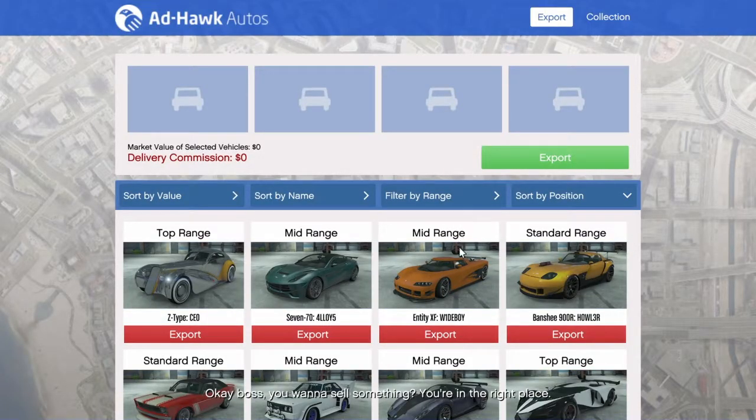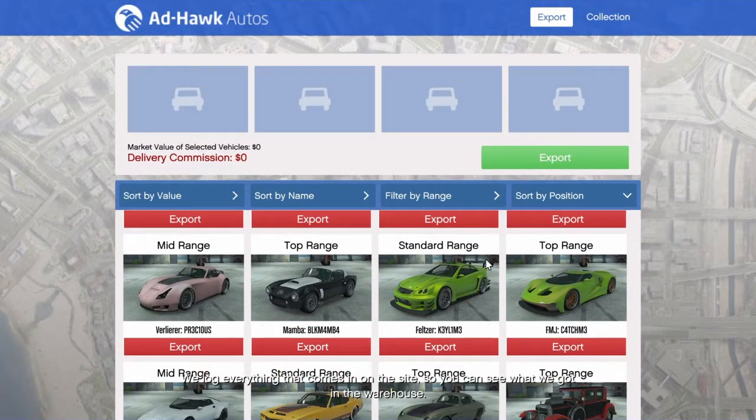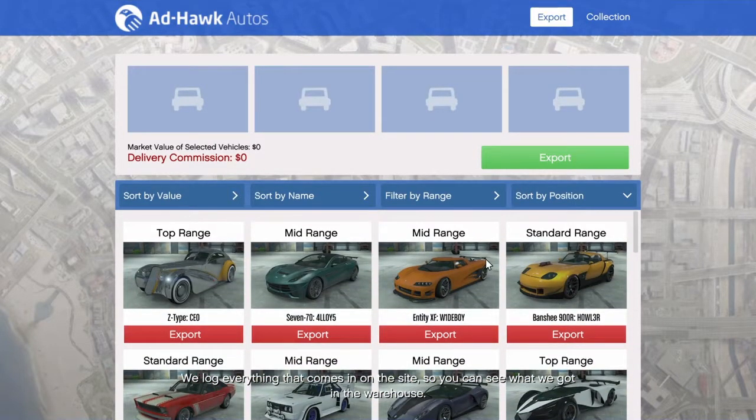You want to sell something? You're in the right place. We log everything that comes in on the site, so you can see what we've got in the warehouse. Select a vehicle, and it goes up on the export list at the top of the page. You can sell up to four vehicles at a time if you've got the drivers here in the warehouse. When the cars you want to sell are selected, confirm, and the system will search available buyers.